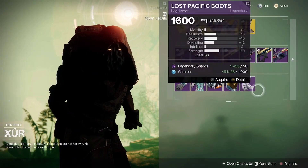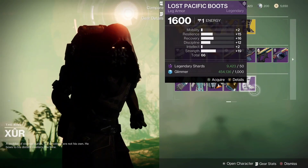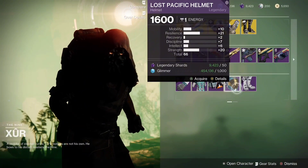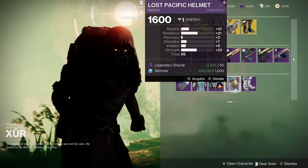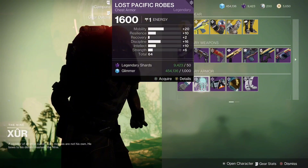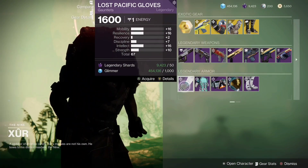Now onto the Warlock armor. The boots are 66 overall — not too bad, decent PvP roll. The helmet has nice resilience and strength at 66 overall — good for a resilience/strength build. Then we have 64 overall with more mobility and discipline — not a bad PvP piece. And a 67 overall — I'd pass on that one.